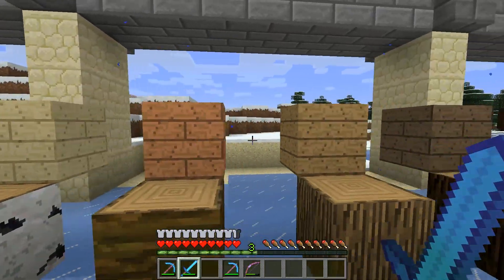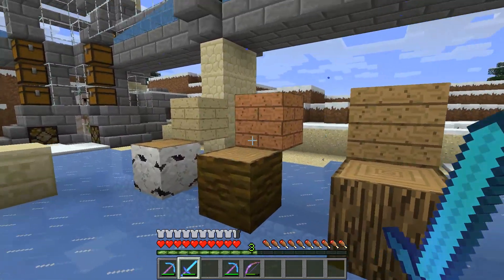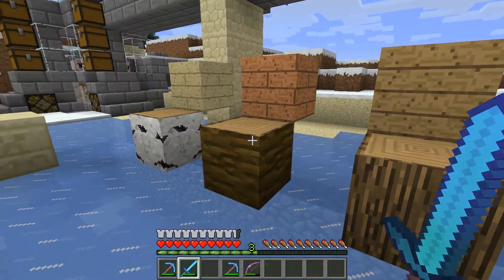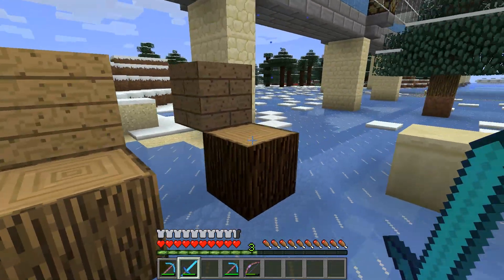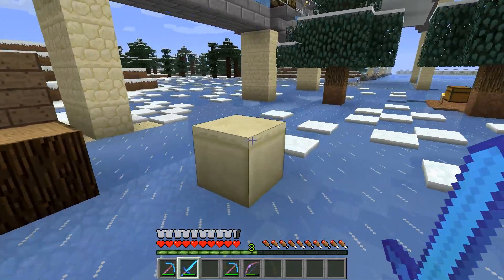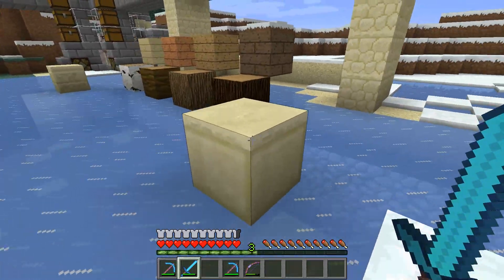And yeah, the new planks here, dark and different colors. You can see the corresponding ones here: jungle, birch, normal wood, and the pine trees. And this is the new sandstone block.